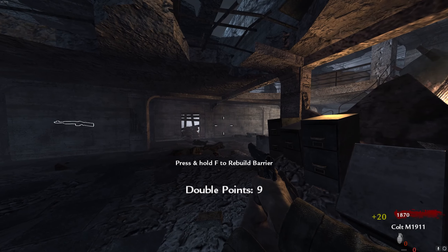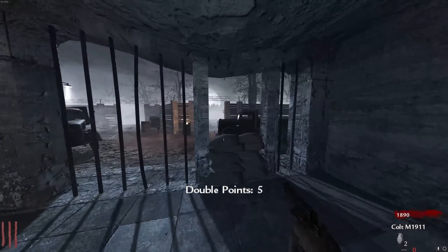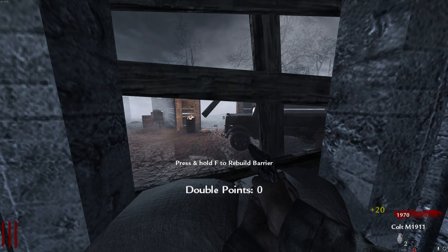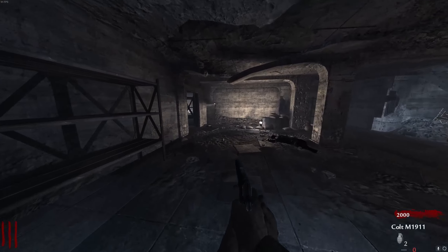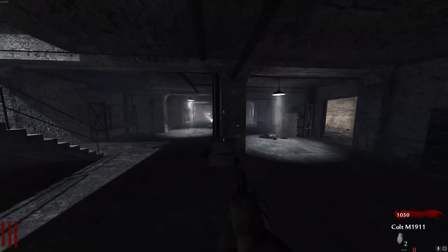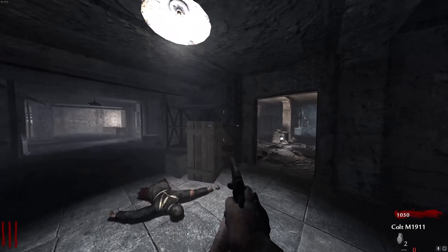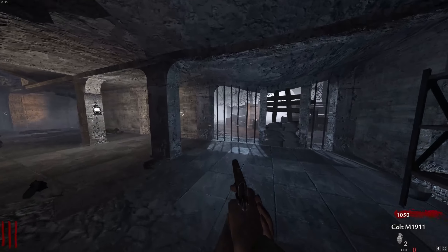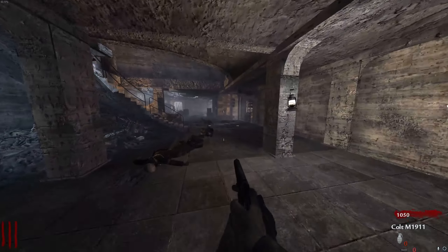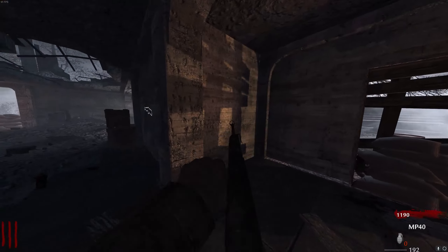At barricades, face the other direction while rebuilding them so nothing comes up behind you. We're now on round three and I have 2,000 points — I'm going to spin the box. I got a good weapon, an MP40. I swapped my weapon before I could pick it up, but it is in my secondary slot. Now I have my MP40.